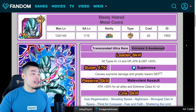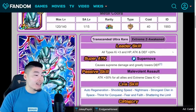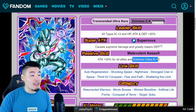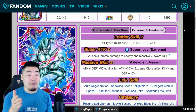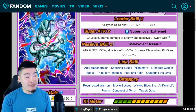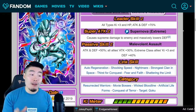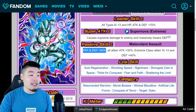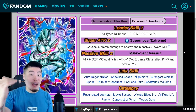Moving on, we have the INT Metal Cooler — another one I'm really stoked for. His old leader skill was all types, Ki plus 3, HP, Attack and Defense plus 20%. Super attack caused supreme damage and greatly lowers defense. Passive was Attack plus 30% for all allies and Extreme class Ki plus 2. His new leader skill is all types, Ki plus 3, HP, Attack and Defense plus 70%. Super attack causes supreme damage and massively lowers defense. New passive is Attack and Defense plus 50%, all allies Attack plus 30%, Extreme class allies Ki plus 3, and Defense plus 40%. He is such a good support unit now for the Extreme class side, but also for the Super side too — they still get that Attack plus 30%. Definitely one of the best Extreme supports in the game now — I don't think he's quite as good as the PHY Kid Buu, but he's right up there.